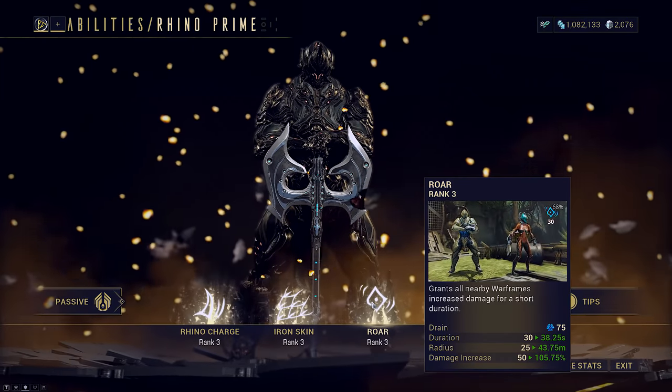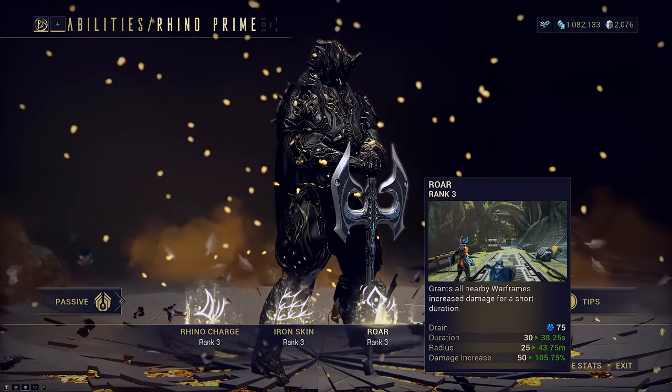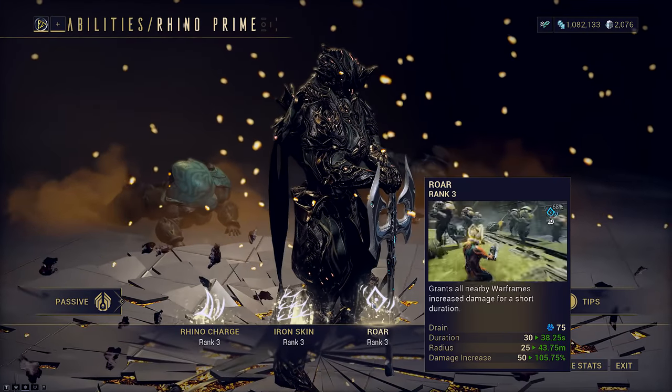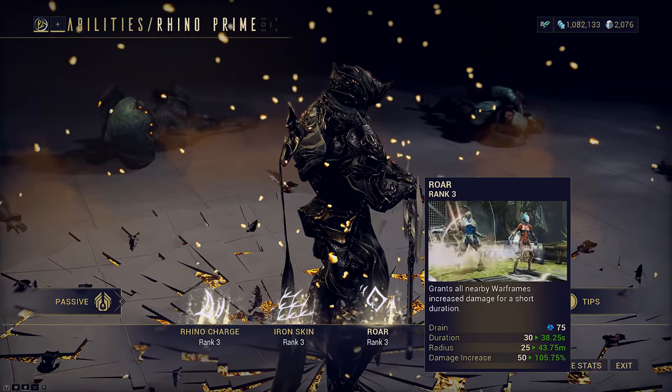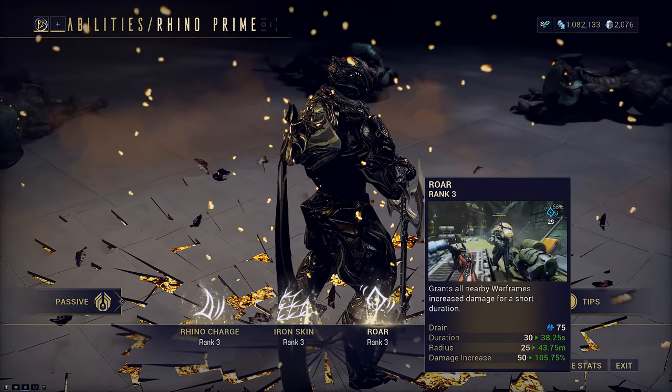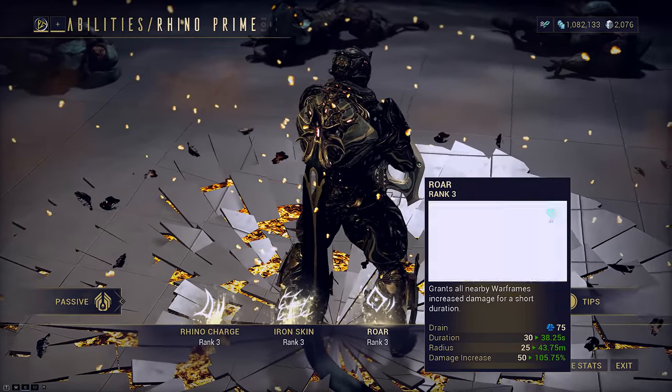I also chose Rhino because he's an oldie but goldie and I haven't covered him yet in any of my builds. Roar only retains its full scaling on him, unlike when you subsume it onto someone else. Roar also acts like a faction mod, meaning it will double dip on the Javlock AoE and the resulting slash procs.